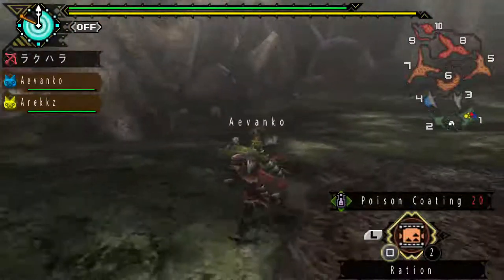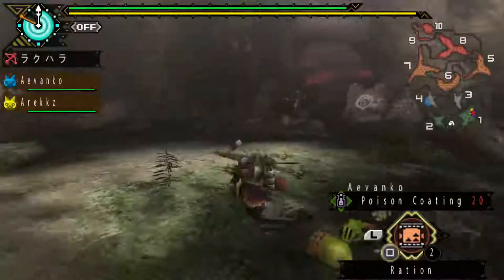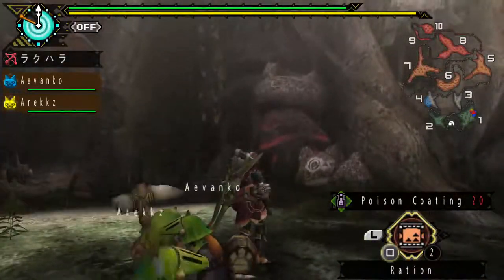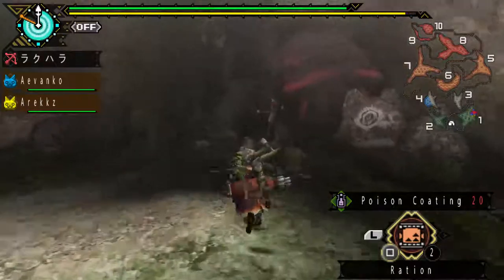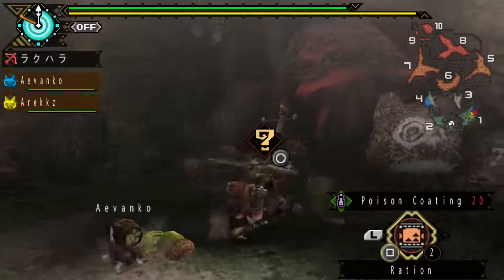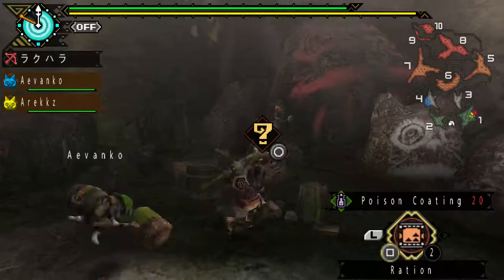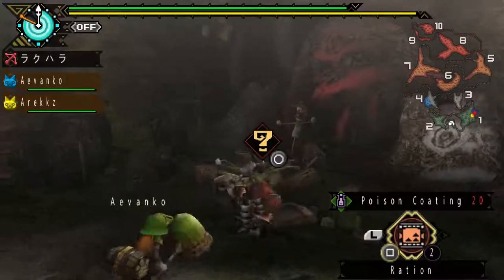Remember me talking about the cat shrines? The black cats steal stuff from you, and then they have a shrine. This is one of the shrines, and as you can see, this yellow question mark appears when you approach it. If you had an item stolen from you, you can just come over here, search this area, and you'll get it back.